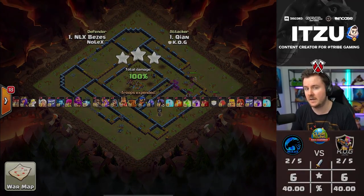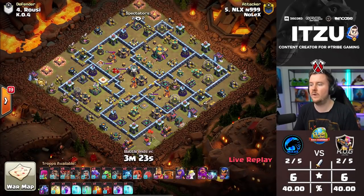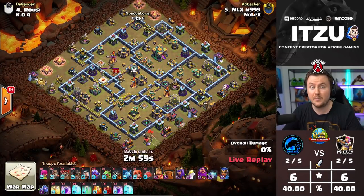So far this looks great. The Royal Champion with her ability is still alive. The King is funneling on the outside, with 45 seconds left. The Royal Champion is backtracking and the defenses are being mopped up from the top side. The Wizard has no problem taking everything out — 35 seconds should be plenty. The Royal Champion stays alive and this is going to be an easy three-star for KOG. Now Nolex needs another three-star to put up pressure.